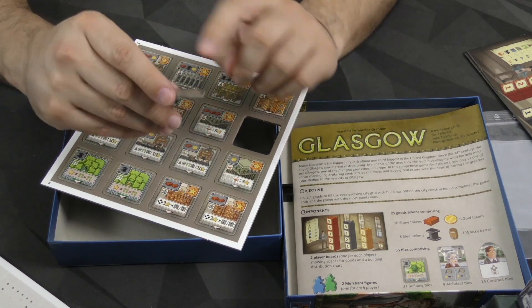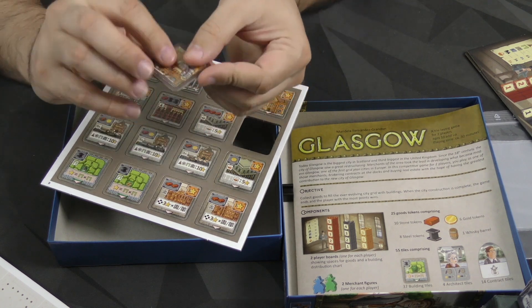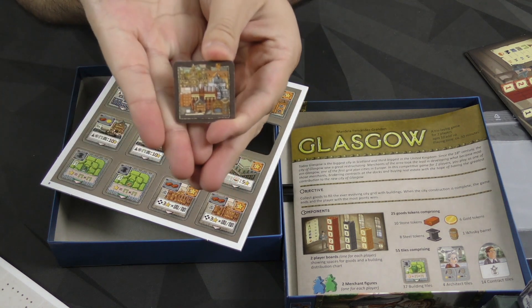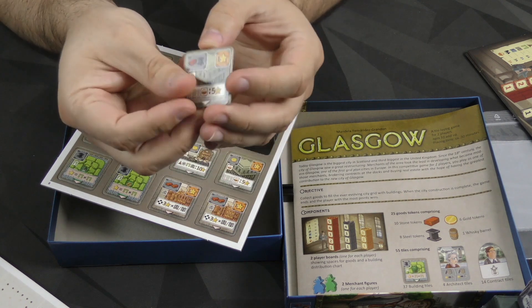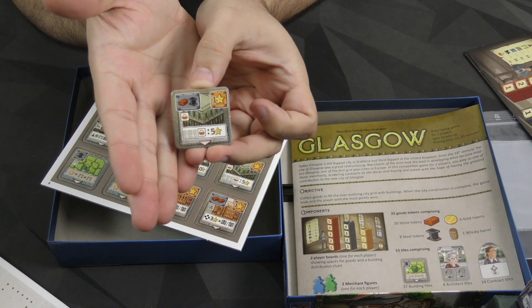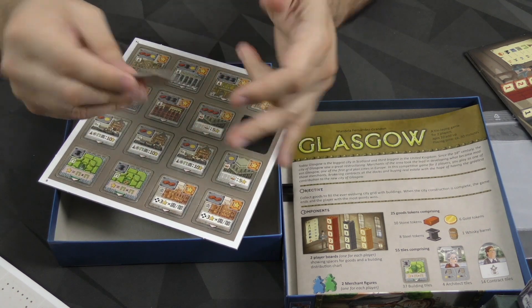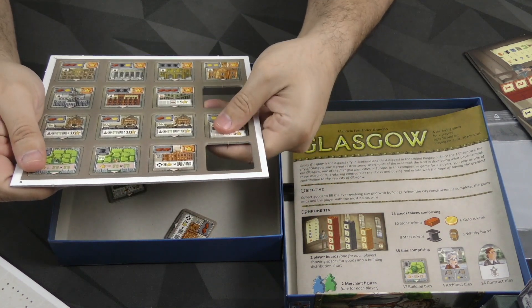It's very nice. Wow. The artwork on this is really intricate — there's a lot of little buildings in there and it's very intricate artwork. It's really nice. And then the front will give you a little breakdown of what's going on. I like it. Good quality cardboard. These punch out very nicely.